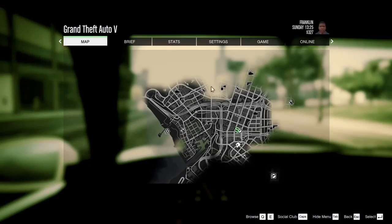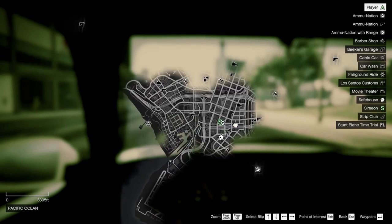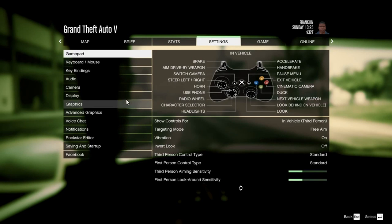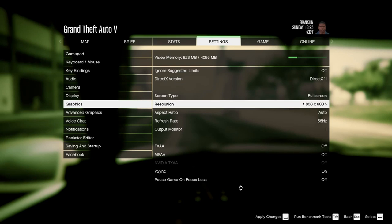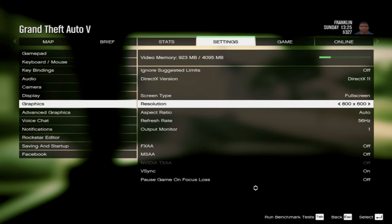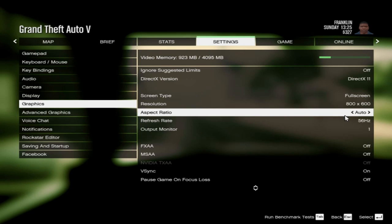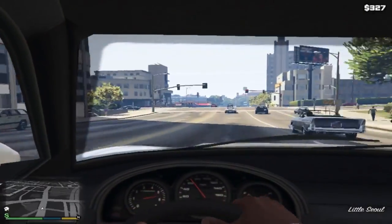Whoa, did you see that glitch? My whole map was completed for a second. I don't really play story mode. Anyway, I'm going to try to change the graphics settings, but I don't think we'll be able to go that low. Yep, the lowest we can get is 800 by 600, which is nowhere near what we need. Let's go ahead and change it anyway. The aspect ratio on a PS2 is 4 by 3, like this.